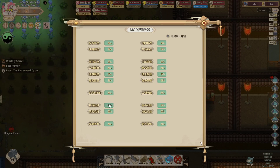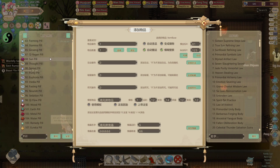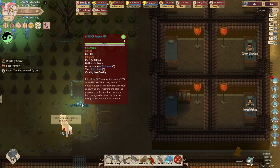Click on this button. Now I'm gonna search for pills. Now type the amount of Qi regeneration you want. Click on the right side button. There you go — 100 Qi regeneration pill.